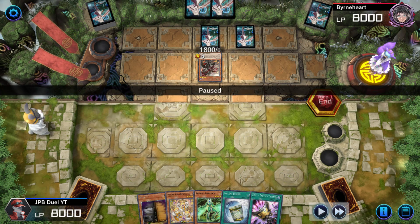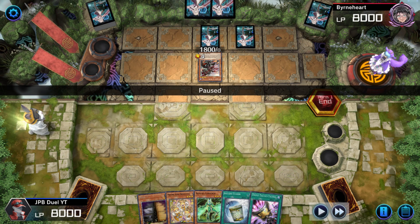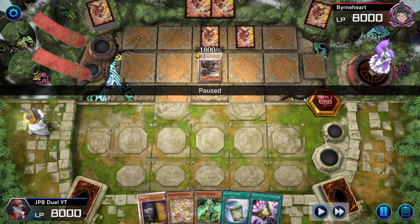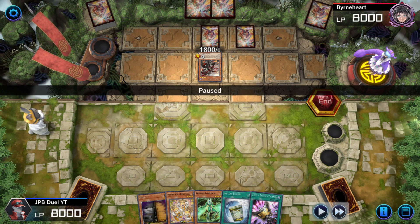My opponent normals out a Fallen of Albaz, puts down two cards face down in his back row, and ends his turn. This lets me know that my opponent is playing Branded Despia and he is pretty bricked.